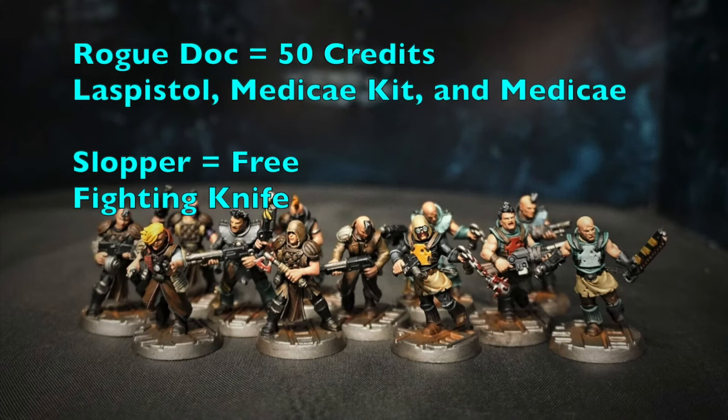For hangers-on you get two: a Slopper for free as a Water Guild gang, who helps with recovery rolls and carries a fighting knife, and a Rogue Doc for 50 credits with a laspistol, medicae kit, and Medicae skill. Keep the Rogue Doc around in case any fighter rolls a critical injury result so he can save them.